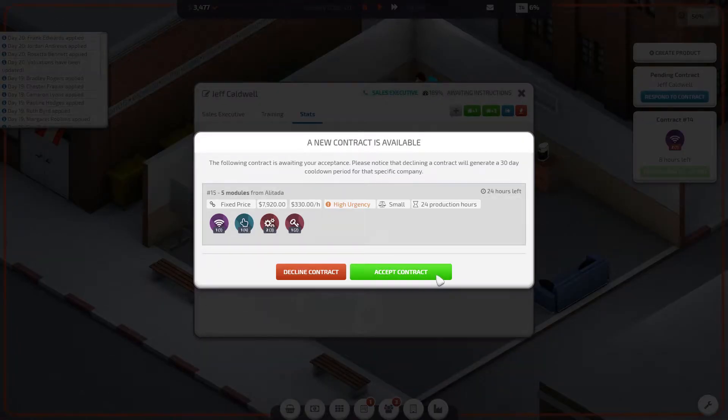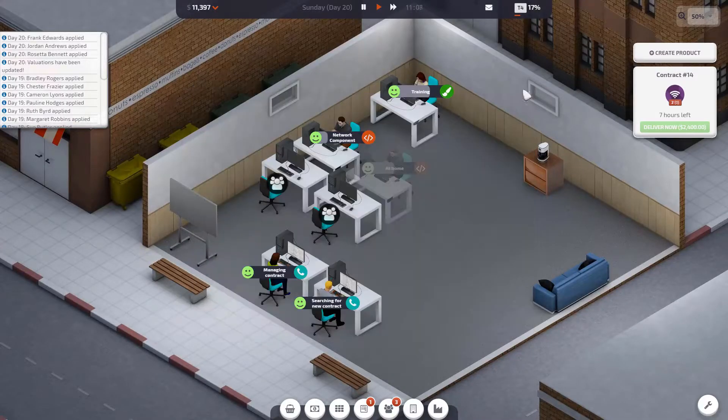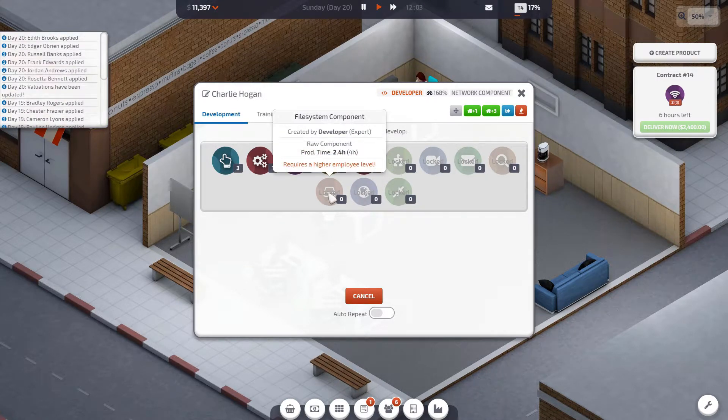We've got a new contract — yes, we can accept this one from a high agency. Wow — 7,000, close to 8K! That is amazing. Charlie has unlocked all of the components, so that's who I assigned the network component to in the first place.